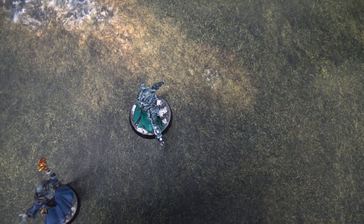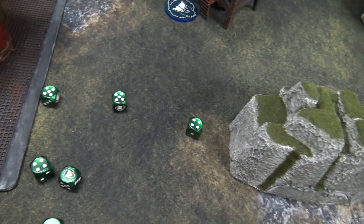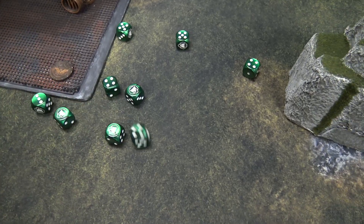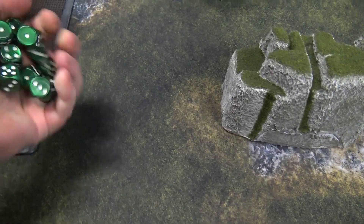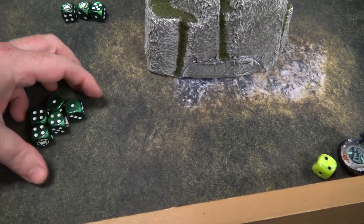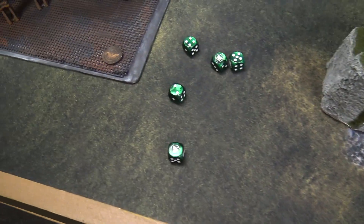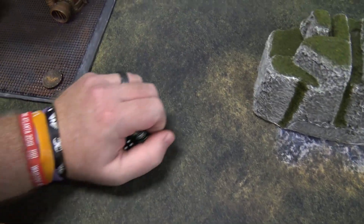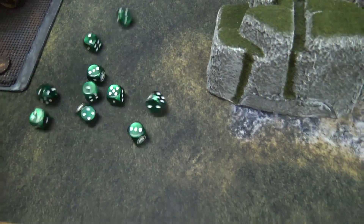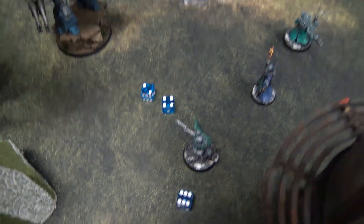GSC shooting phase: the first Kelomorph fires into Guilliman — six shots hitting on twos, all hit, six bonus shots. Strength 4, fives to wound — five wounds at AP minus one, three-up saves — fails one, two damage taken. The second Kelomorph fires ten shots at Guilliman, three wounds, AP minus one — three-up saves, fails one — two more damage to Guilliman.